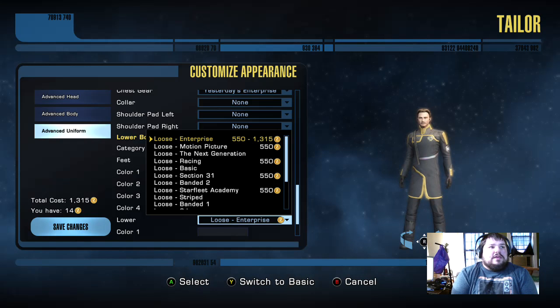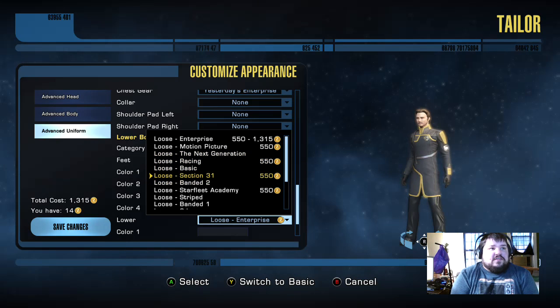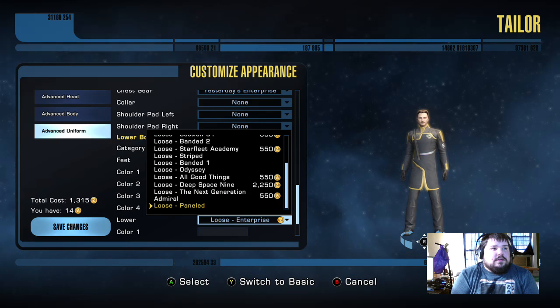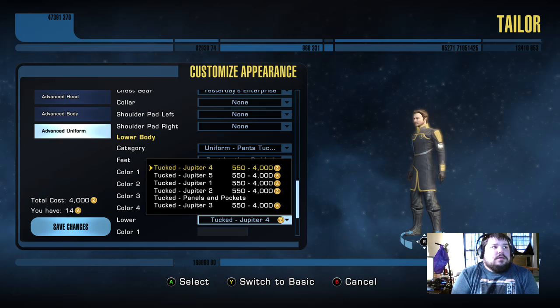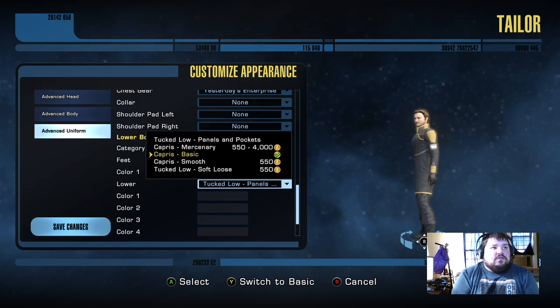Alright, here's the pants. We have Tight Reinforced, Gamma — again, this is the armor, so armor and tights. But we'll switch this over to loose and check out what's there. Enterprise is the ones I usually wear, but that's on PC because I like how it goes down under the shoe. You've got Motion Picture, which does the same thing. Next Generation, which is the ones I've been wearing. Racing, Section 31 is pretty cool. They have Academy Pants — that looks pretty cool. They did add a lot of DS9 stuff since last time I looked. We're gonna go to Odyssey — that's gonna be the one I choose later on.